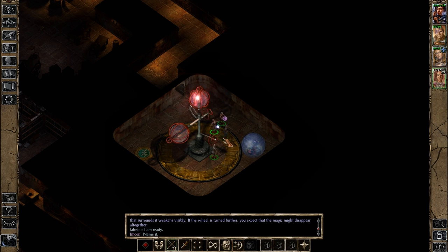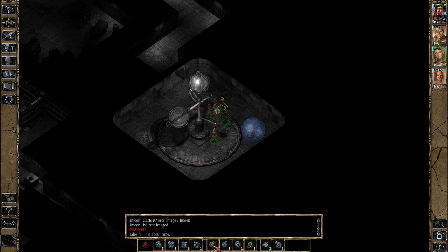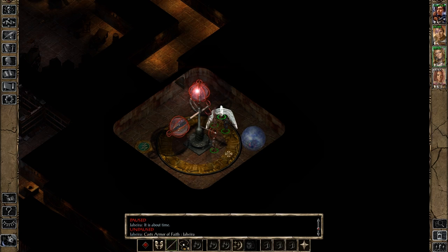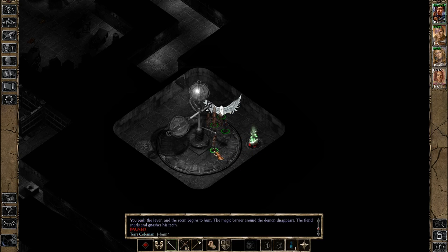Let's cast Haste as well — Haste is a really good spell. And Mirror Image. And the Armour of Faith might be good too. Then we'll deal with this person. You push the lever, and the rune begins to hum. The magical barrier around the demon disappears. The fiend snarls and gnashes his teeth. We have combat! Let's deal with this combat.